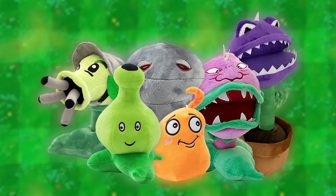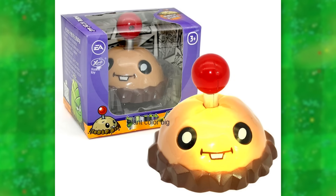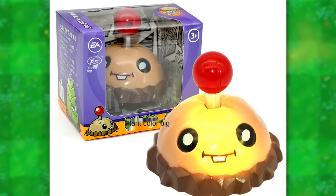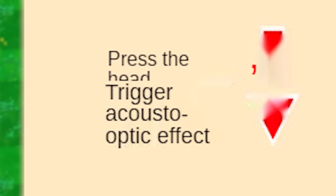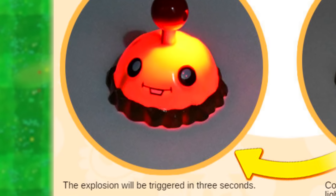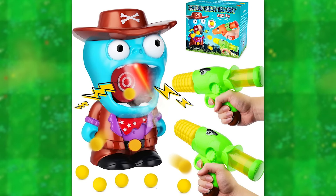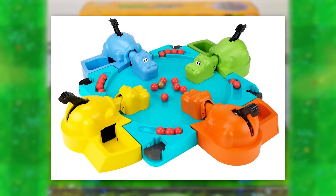But with all the plushies out of the way, let's move on to a bunch of random gizmos and gadgets I found, starting out with this potato mine thing. I think it just lights up and plays an exploding sound whenever you press the button, and sadly the shipping was too long so I couldn't get one to try out. Also, some of the pictures have extra information for us, such as: "plant color big — press the head trigger acousto optic effect. The explosion will be triggered in 3 seconds." Wait a second, is this a toy or an actual explosive? There's also this cursed zombie shooting game that comes with corn guns — for some reason the zombie is wearing a cowboy outfit and you shoot a target inside his mouth. We also got the Hungry Hungry Hippos PvZ version, and this one's store page comes with a freaking let's play.